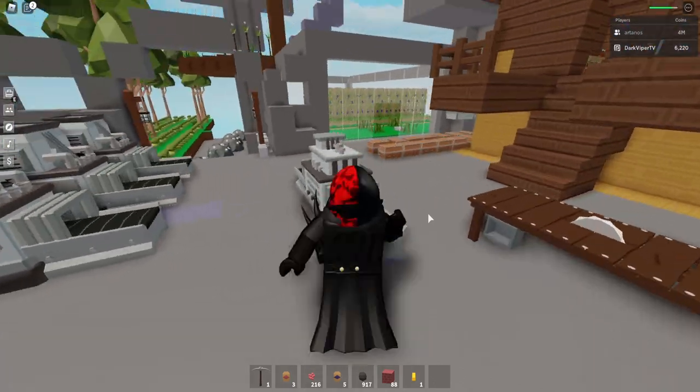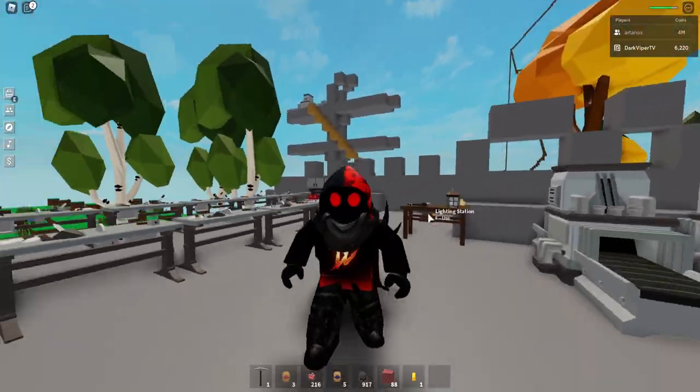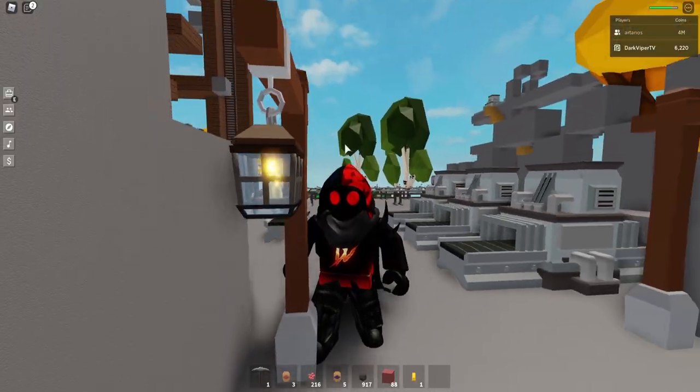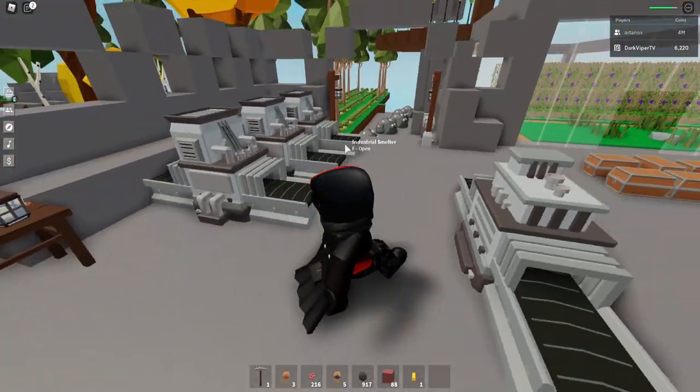I don't want you to rage quit because it's so hard to grind right now. We also have the lighting table I'm going to show you. So we basically have these lights — this is the game pass table. You can see the lamp post — I have one out. That's what that looks like. It looks pretty sweet. I'm going to make tons of them for my community and give them out during my streams on Twitch.